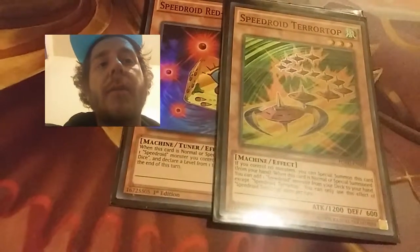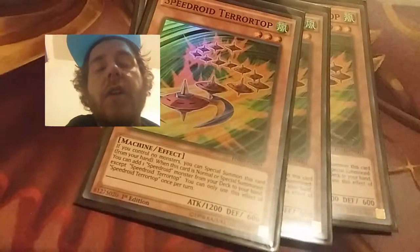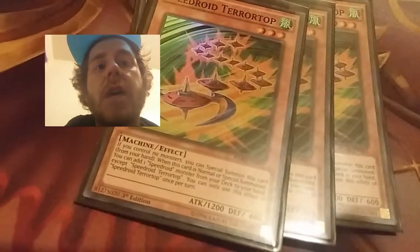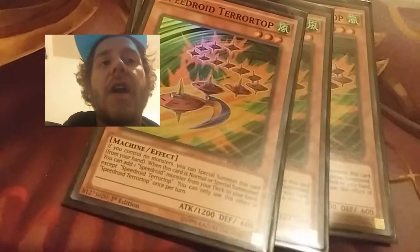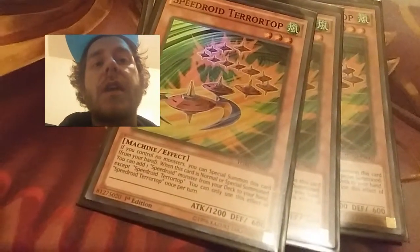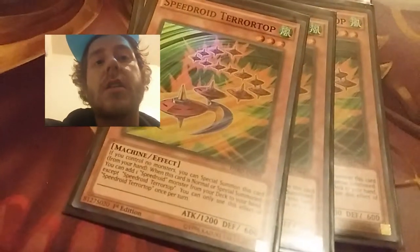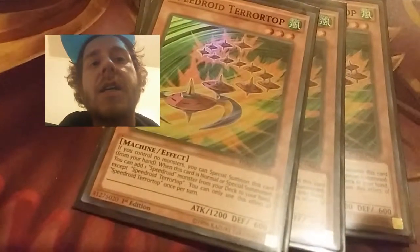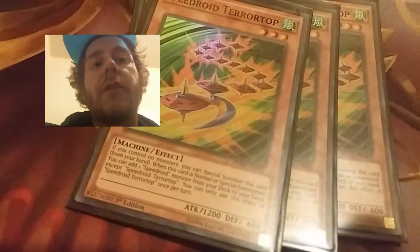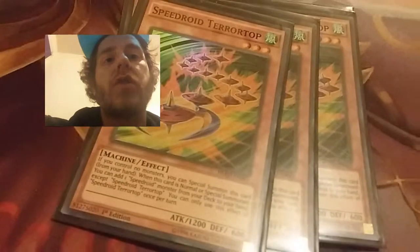The next card is Speedroid Terratop. I run three of them. When I control no monsters on my side of the field, I can Special Summon Speedroid Terratop. The best combo with this card is with Take Tom Borg and Red-Eyed Dice. So if I have a Terratop, Red-Eyed Dice, and a Take Tom Borg in my hand, I Special Summon Terratop, Special Summon Take Tom Borg because I have a Wind-type monster on my field, then Normal Summon Red-Eyed Dice, change one of the cards to a level five, and then I usually Synchro into Trishula, the Dragon of the Ice Barrier.